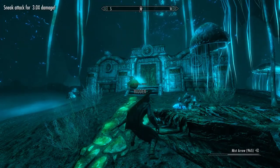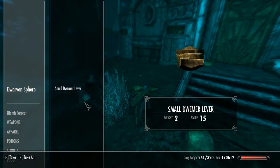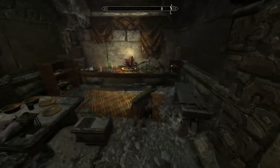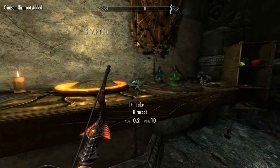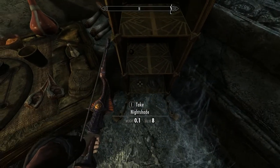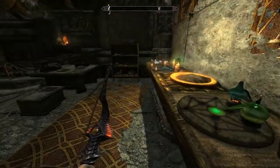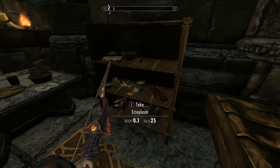Okay, take this guy out. Dwarven bolts, nom nom. Cinderion's Field Laboratory - he's a throwback from Morrowind as I understand it. So you've got an alchemy skill book here. And I've started another side quest which will bring me back into Blackreach actually - gives me a reason to come back. Tons of ingredients here, so make sure you loot it well. Loads and loads of stuff here.